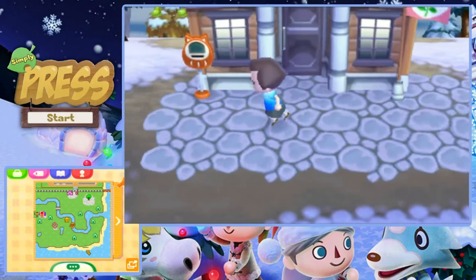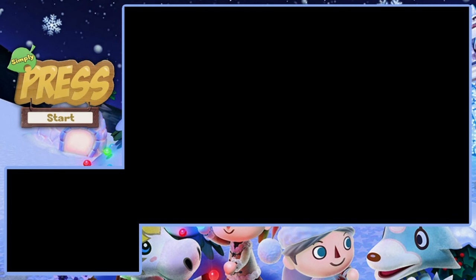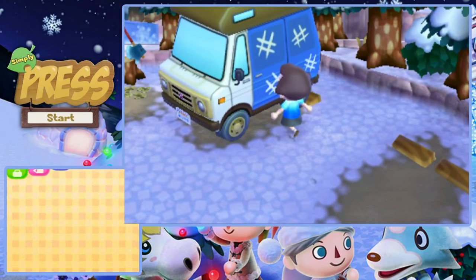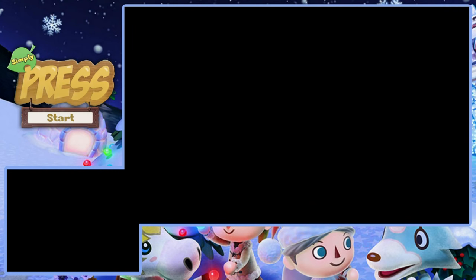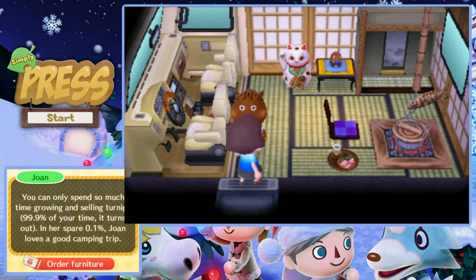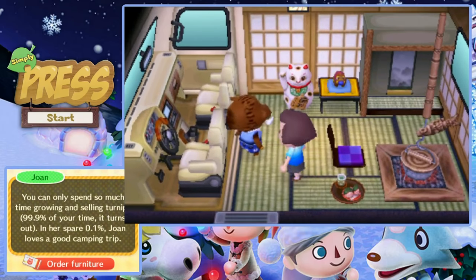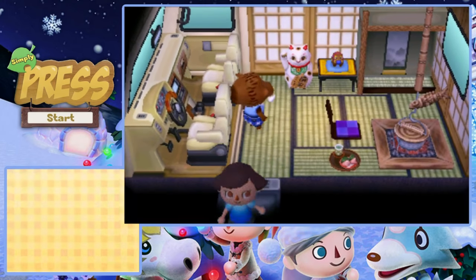Let's go check out the campsite, see if there's anything we're interested in. This is Joan's RV, I believe. She looks so weird without her hat on - look at her head. There's nothing really that I want in here, so I think I'll pass.